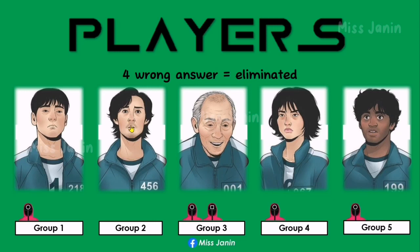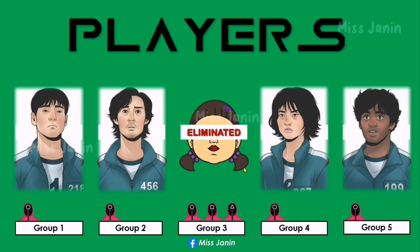The group with fewer pink guards or no pink guard will win the game. For the fourth wrong answer of the group, they will be eliminated. Eliminated. Thank you.